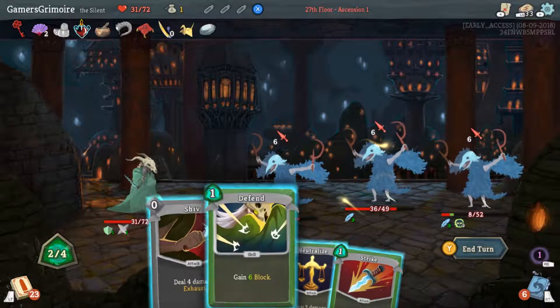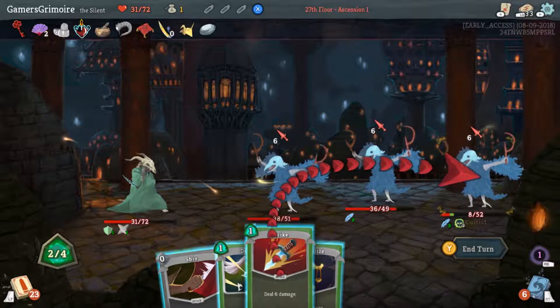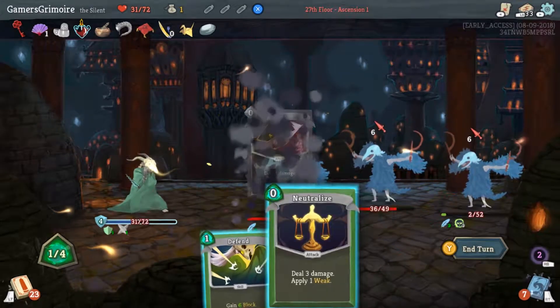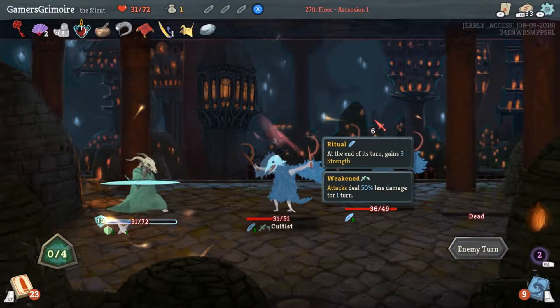Strike him and he'll die — just strike the guy in the back. Then go Shiv plus Neutralize the guy in the front. Shiv, Neutralize, and Defend — pretty good. You're gonna take no damage. They're gonna hit for nothing, awesome.